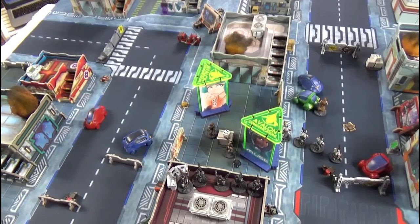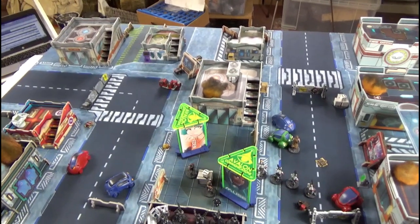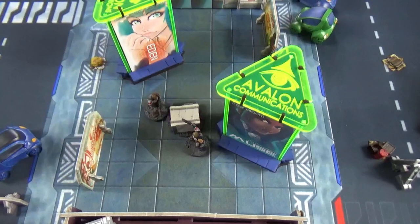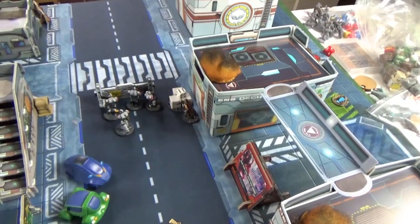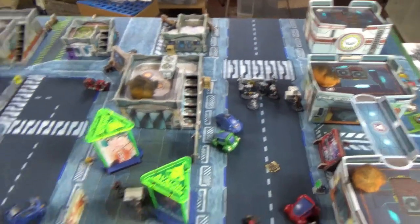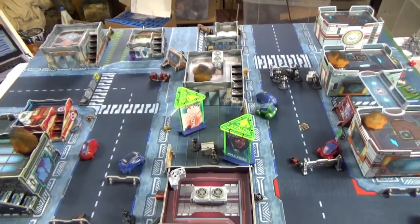I've gone through turn six quickly — I got three early reactions, and both sergeants tried to hack the terminal and succeeded. I've scored one objective point. I then ran the corporal over to the other one and tried to hack but failed. The only contact on the table moved a little closer. In the slow phase I moved the fire team over and the colonial militia came off the building to move down. Going into turn seven I've got one objective — I want to get the other one and then get out of dodge.